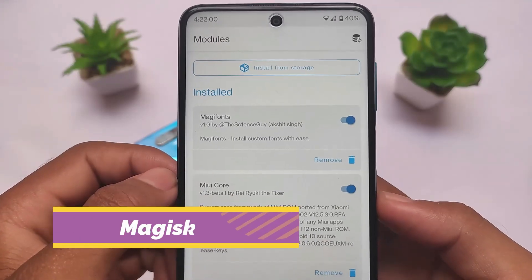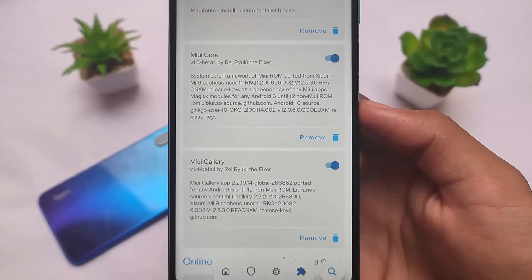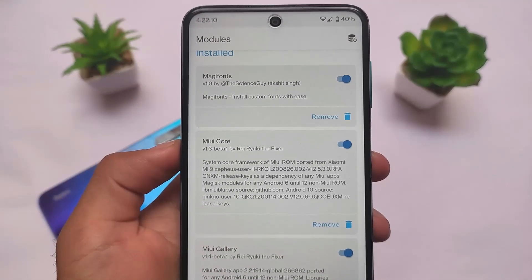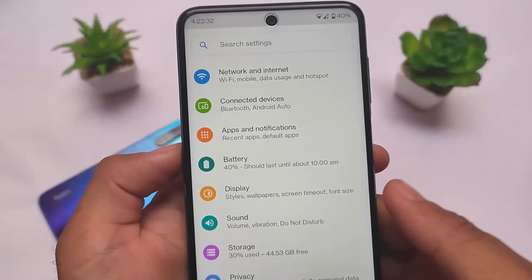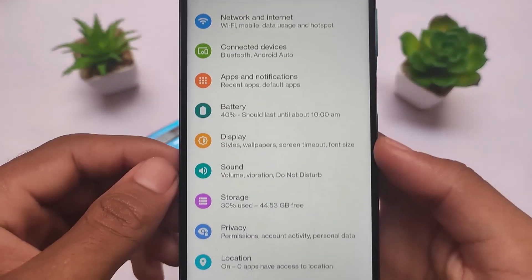The good thing is Magisk modules don't have any issues. I'm using some modules like fonts, MIUI Core, and MIUI Gallery. Yes, you can use MIUI Gallery in custom ROMs, and if you don't know how, I made a specific video on how to install MIUI Gallery in other AOSP-based custom ROMs.